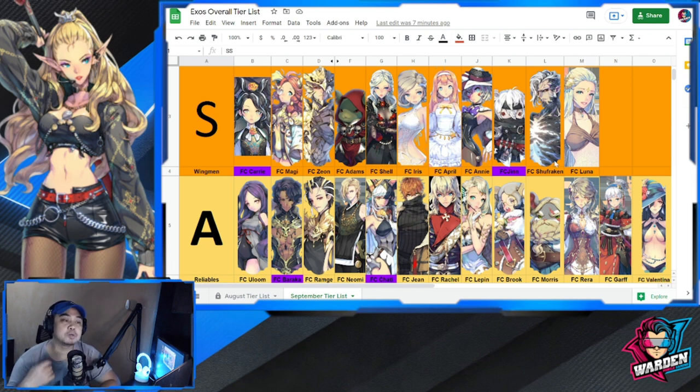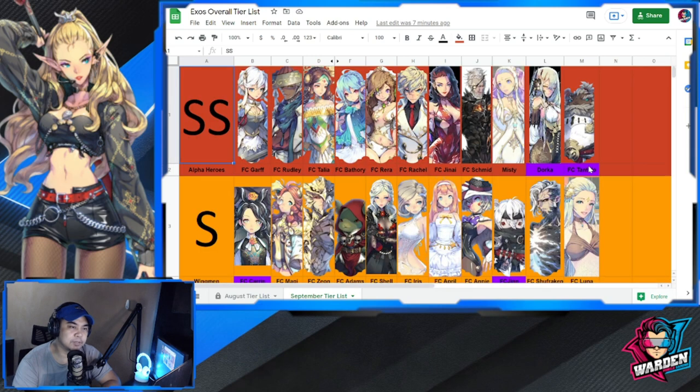FC Carry is joined at S tier by FC Maggie, FC Zeon, FC Adams, FC Shell, FC Iris, FC April, and FC Annie. FC Jinn has been elevated from A to S because he brings a lot to X Stories — not only damage but also speed, the ability to counter Dorka, and mana bind and silence. He brings a lot of utility, especially alongside Story. FC Shufraken and FC Luna also round out S tier.